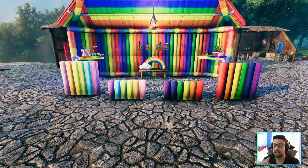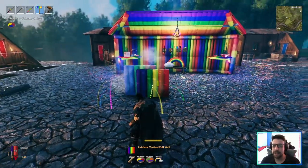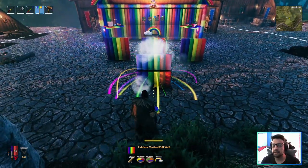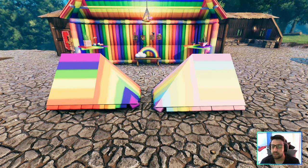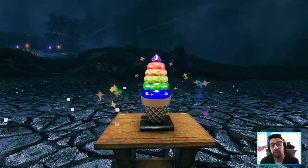The mod also adds rainbow walls, and every time you build something there's a heart animation which is a nice detail. It also adds floors in two designs, beams both horizontal and vertical in big and small sizes, and roof options at 45 degrees with two designs and matching corners.